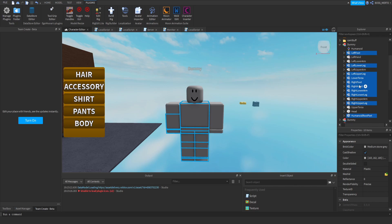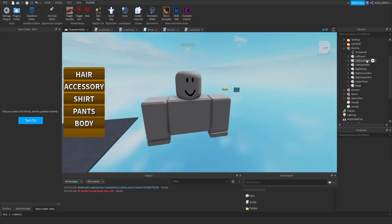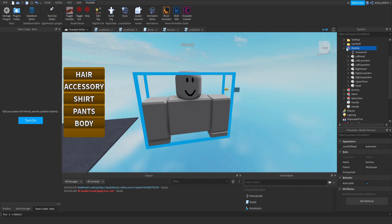Left hand, right hand, right lower arm — there we go. The rest, bye-bye. Now right-click on this dummy right here and hit Export Selection. And now select a path.